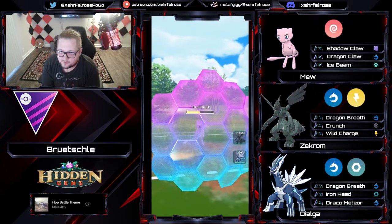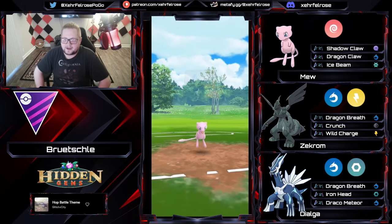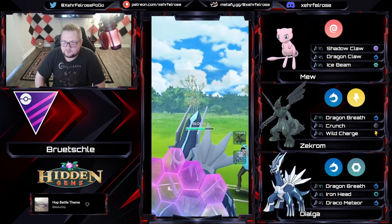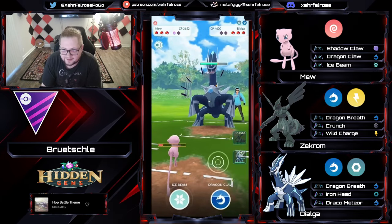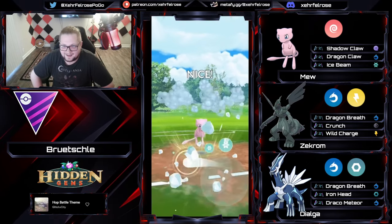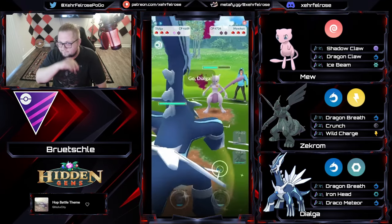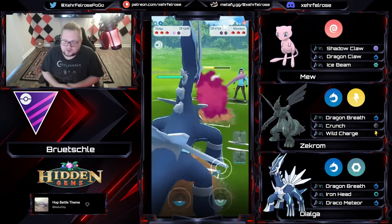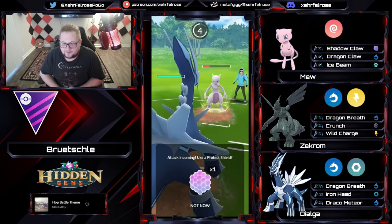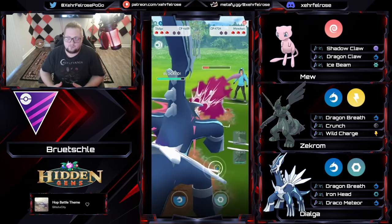No reason to go for Ice Beam — both moves are neutral here. Going to shield up that Iron Head. The opponent is respecting a potential Focus Blast from this Mew, and we're going to go for it again. The opponent double shields, respecting Mew, just to find out there's Dragon Claw and Ice Beam on this thing. Ice Beam is going to come through and do some extra damage to this Mewtwo before Dialga comes in to Dragon Breath down the whole Mewtwo and get a Draco Meteor ready — that Draco Meteor is basically going to one-shot or near one-shot most of the meta.